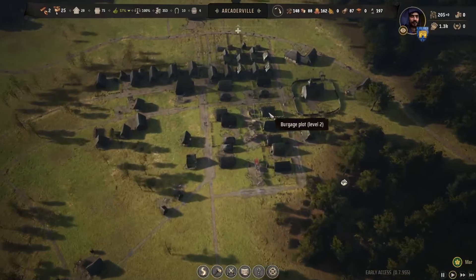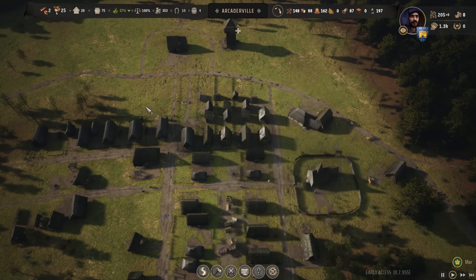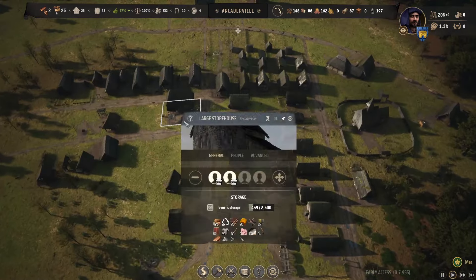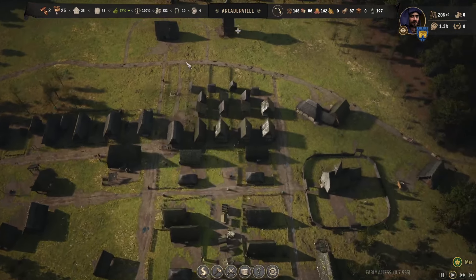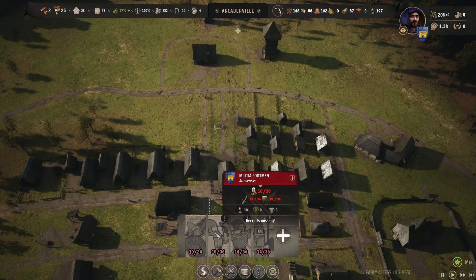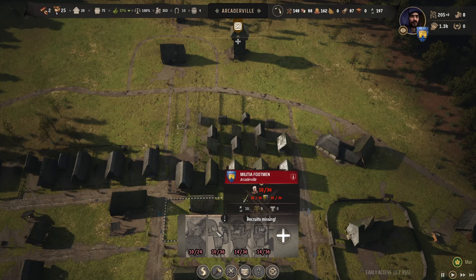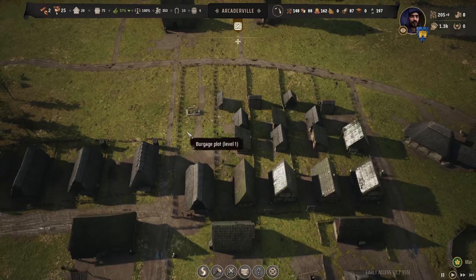I think we need to start leveling up to level three houses now. One thing I was wondering is why the mail armor wasn't going on my units — if we look here, none of them have any. I think they need to be in level three buildings to get the mail armor, but I could be wrong.